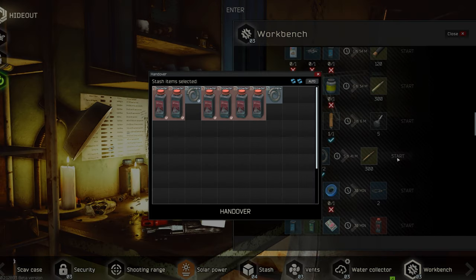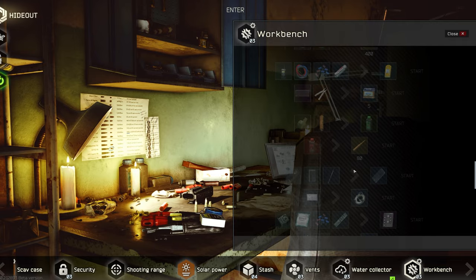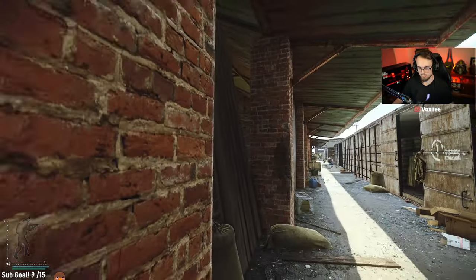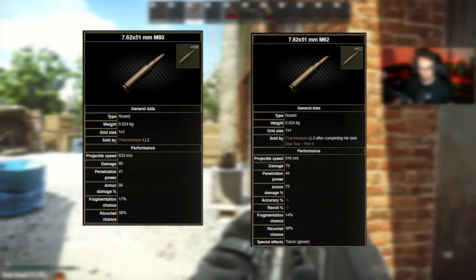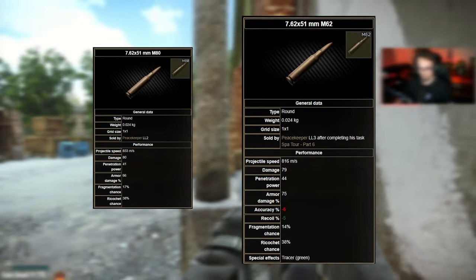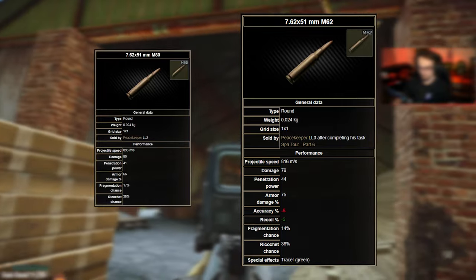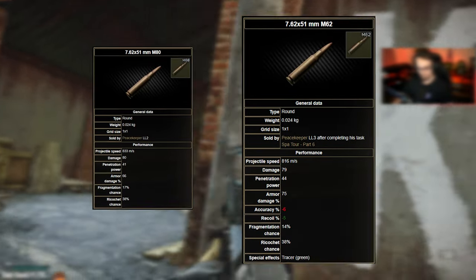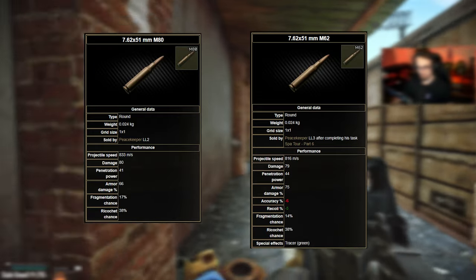If you can't get your hands on the ammo, you can craft M61 from your workbench for six red gunpowder and two radiator helixes. You don't always have to use M61 though — you have the choice between M80 and M62 as well. M80 comes with 80 flesh damage and 41 pen, and M62 got nerfed from high 50 pen down to 44 pen with 79 flesh damage.